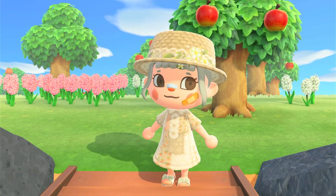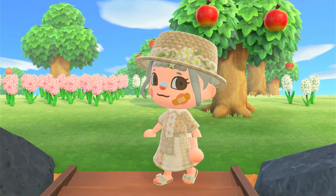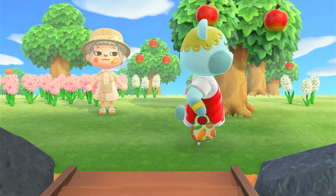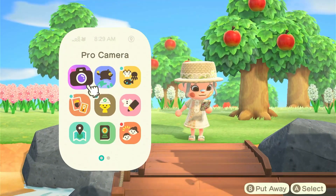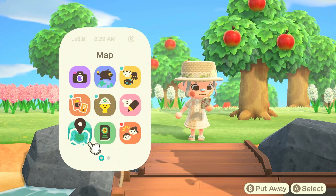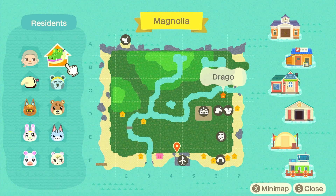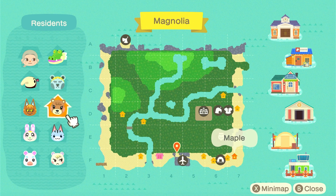Since then we've had quite a few developments on Magnolia. We got our first campsite villager, Klaus. It could have been worse, but I am not a fan of him. We also reached three stars and went on some other villager hunts. In the last video we had gotten Chrissy, Flurry, and Drago. Then we got Klaus at our campsite, and then I went villager hunting and managed to find Maple and Lolly.